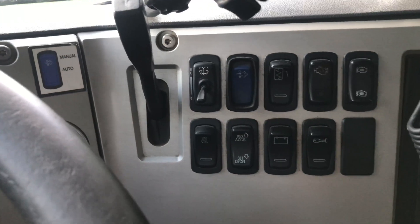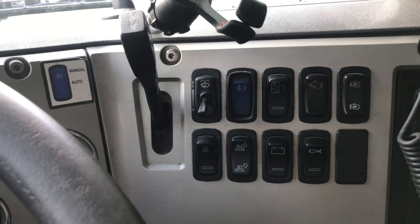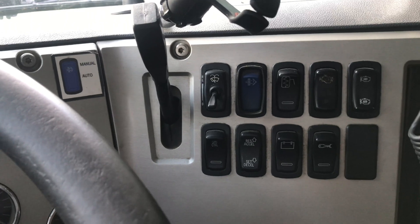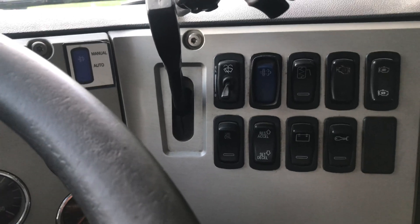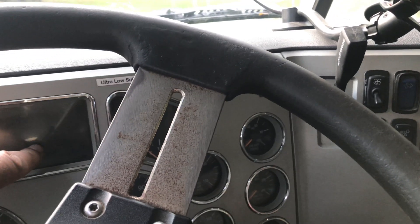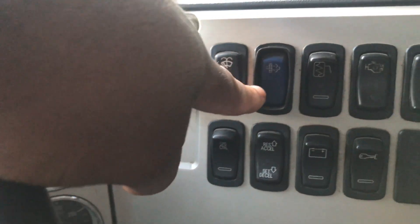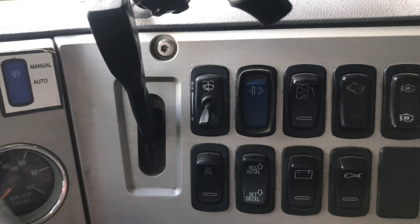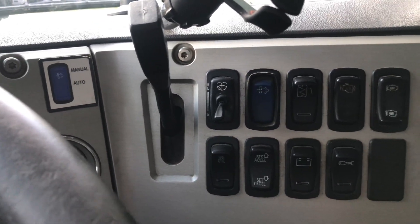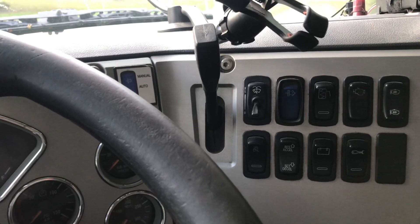I'm in the truck. I wanted to show you the DEF button, or regen button as many of you may know it. What typically happens is when the truck needs to regen, you'll get a signal on your dashboard that tells you it's time. The signal you're gonna see looks just like this - that little cloud icon - and it's gonna be blinking on your dashboard, letting you know you need to pull over for a regen.